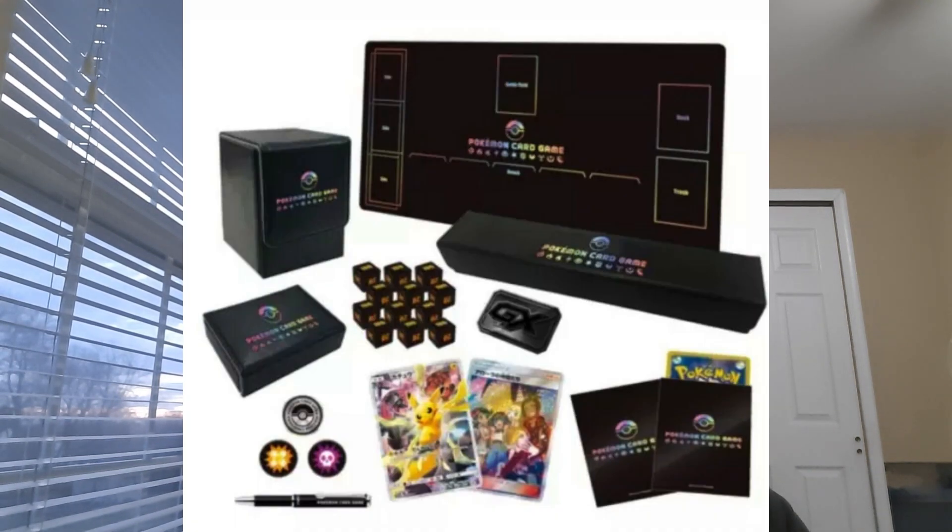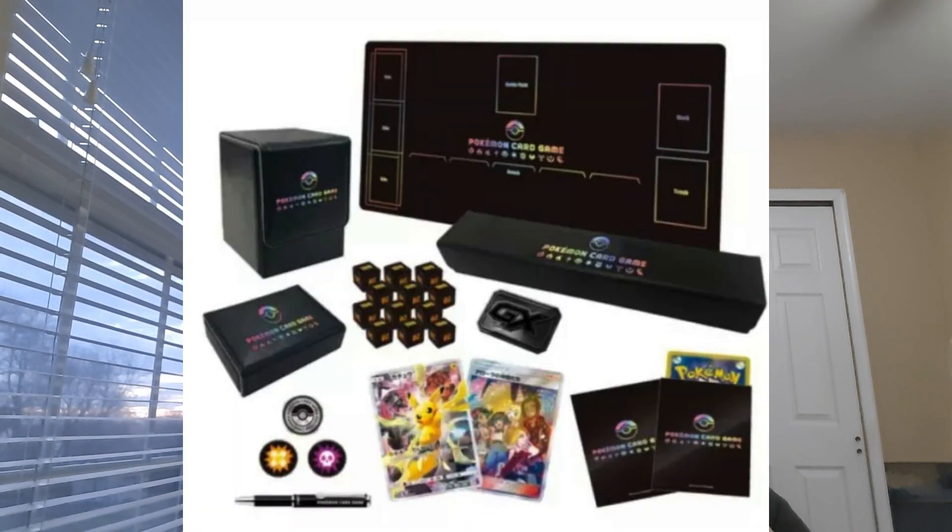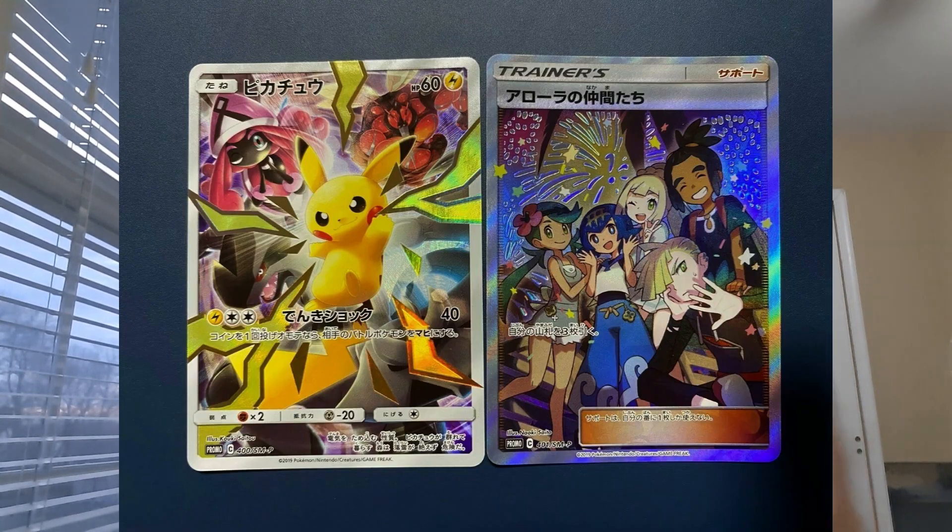The box came with a bunch of premium miscellaneous items — deck boxes, a pen, hidden markers, dice, all metal and shiny stuff you'd find in more premium products nowadays. It also came with a play mat and some other items. You can look up what it comes with online.